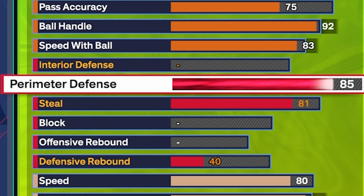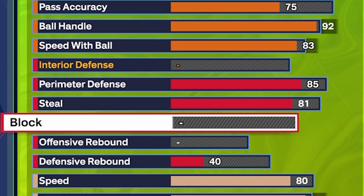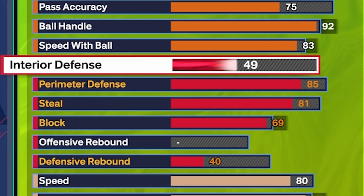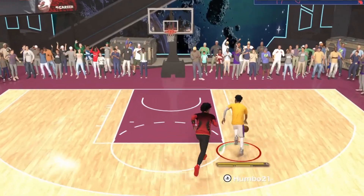For defense: 85 perimeter defense and 81 steal, which gives you silver Clamps and a lot of other good badges, as well as bronze Glove and silver Interceptor. You're also going to want at least a little block — it definitely helps — and I'm putting interior defense up a little too. The defense on this build is actually really good.